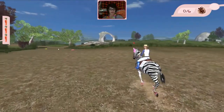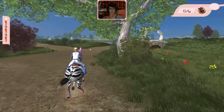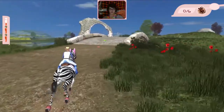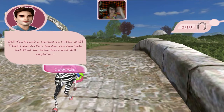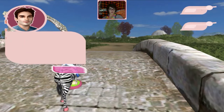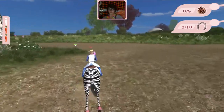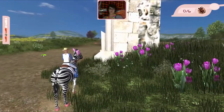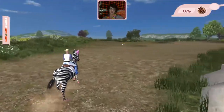I want to go there — no, I can only follow tracks. This game sucks! There's a horseshoe — a horseshoe in the world, that's wonderful! Maybe you can help me find more and I'll explain. So I have to find things for you and then you'll explain what's happening? I'm not into that kind of thing. You're stuck — stuck in some grass! That zebra is nothing.